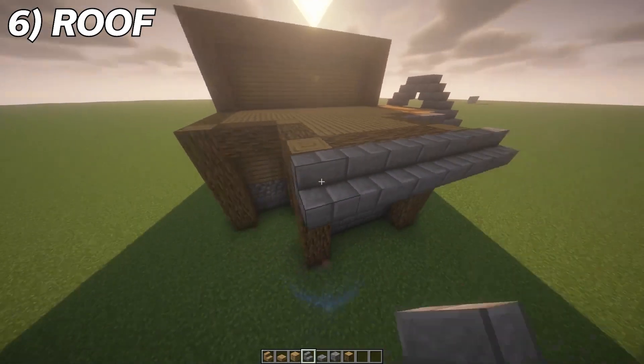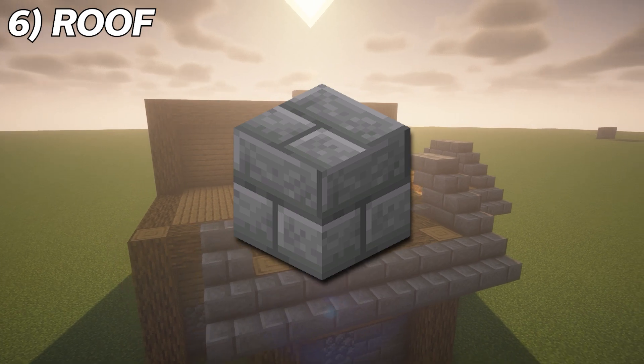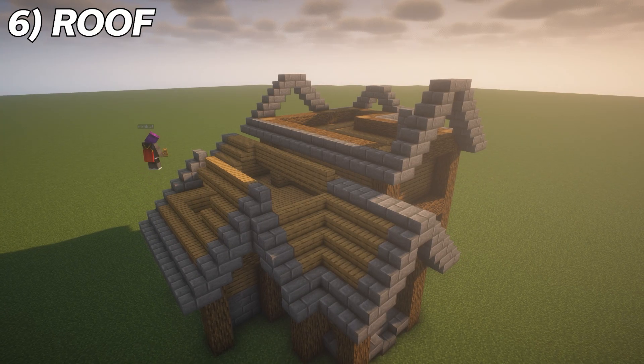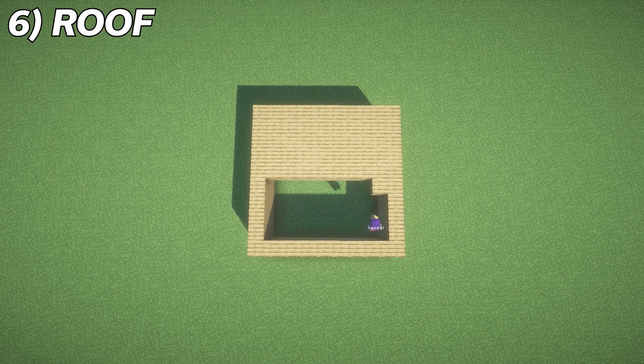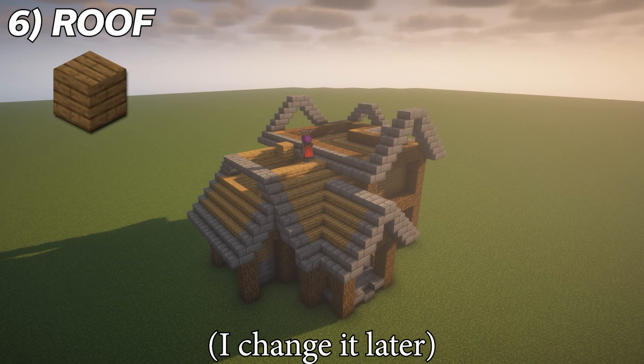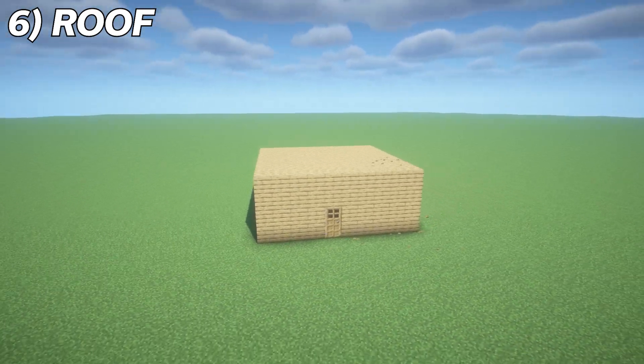The roof I made here is pretty simple. It's just made out of some sort of lining block like stone or whatever you use for your foundation, and then an inner block that is usually something similar to the main color you use to build your wall. Since I used regular oak planks for most of the build, I'm going to be using spruce for the roof to add in a little bit more color variation, so it's not all made out of the same material.